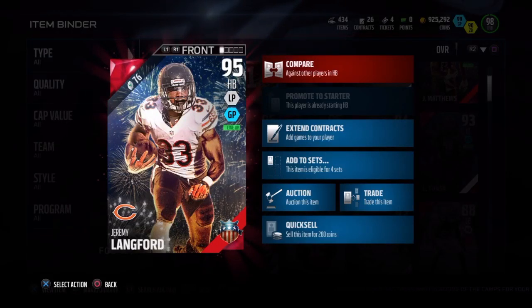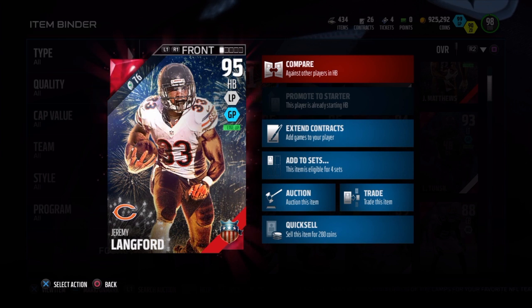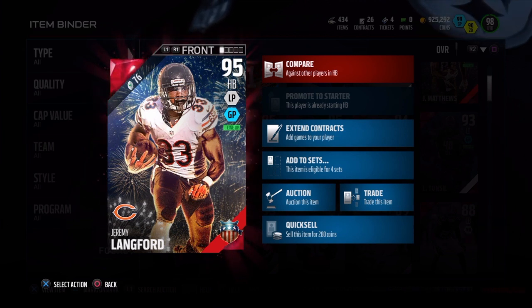It took EA all the way to July to give this man a new card, but I guess better late than never. So here we go — 4th of July, Jeremy Langford, 95 overall, dual style, long pass, ground and pound style. And of course, shout out to Chey Dizzle and YPS for helping me speed up this review.